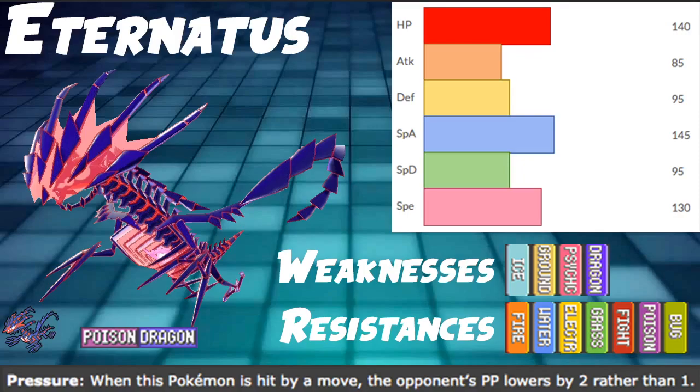It's pretty naturally bulky, and we can make it fairly bulky. We can usually EV out of most OHKOs, which is cool. I have two builds prepared — one is going to be a more defensive build, and the other is a more offensive build using the Power Herb Meteor Beam strategy. Let's talk about the stats real quick, and then we'll move on to those builds.